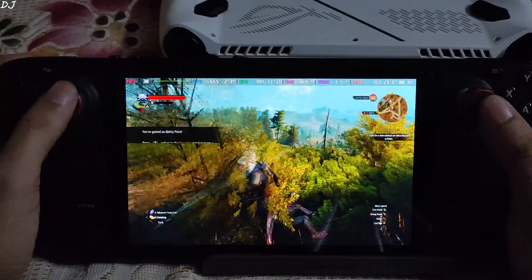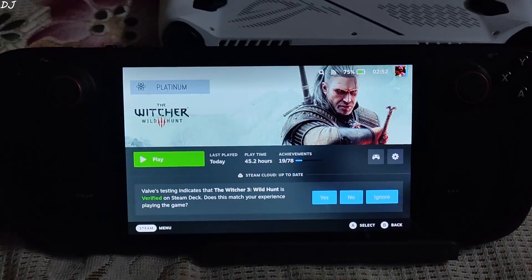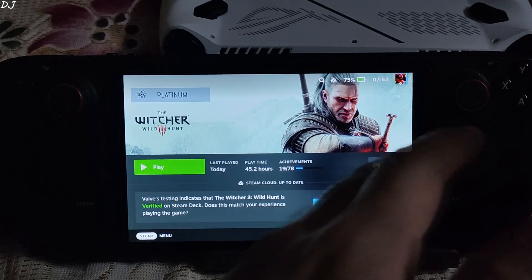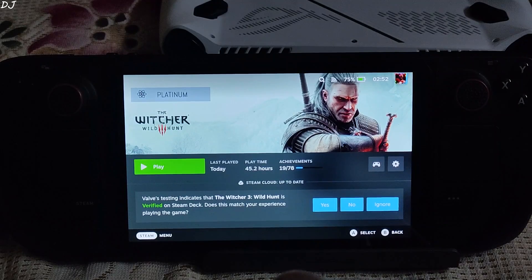FPS stays around 40. I will now install the mod. In order to get the best results with frame generation, you want the base FPS to be as high as possible. AMD recommends using frame generation with games running at at least 60 FPS in order to avoid latency issues.